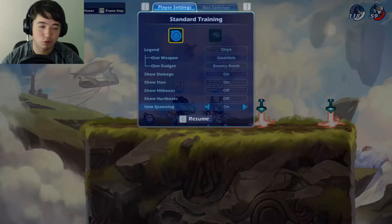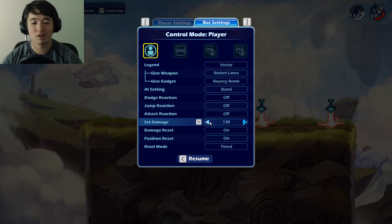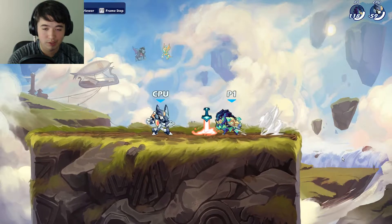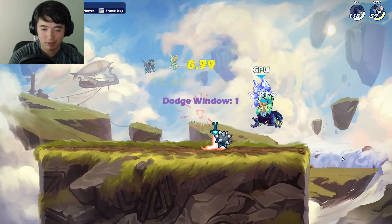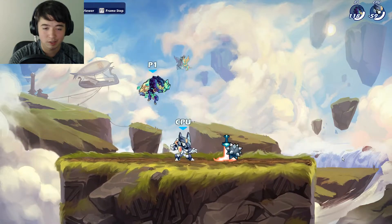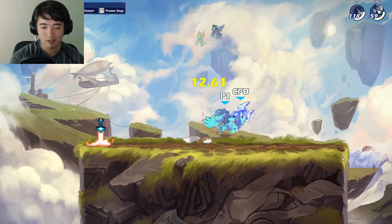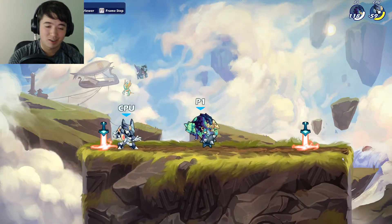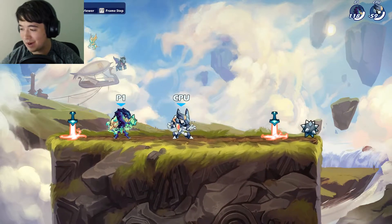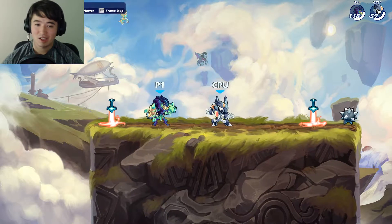I've been practicing those combos. One of them is GC downlight into nair — I didn't do it true there but you get the point — and the other one is GC downlight into reverse nair. Those two inputs are really hard, and as you can see I messed it up there.